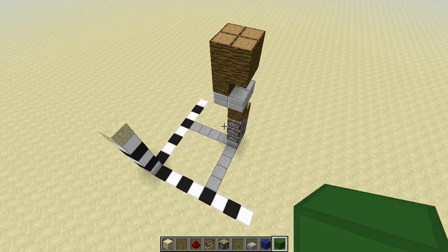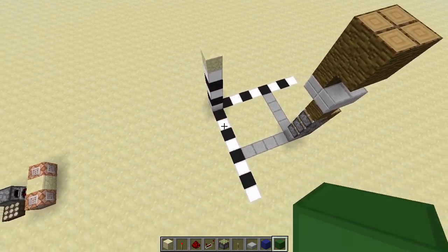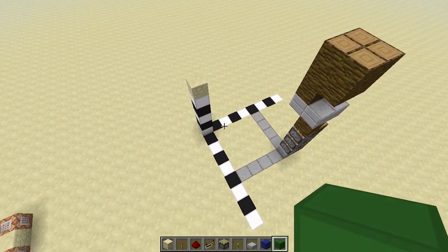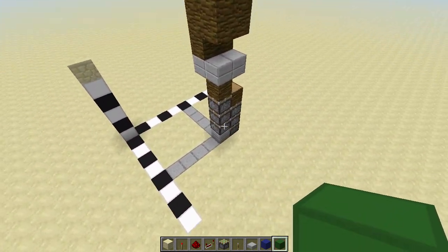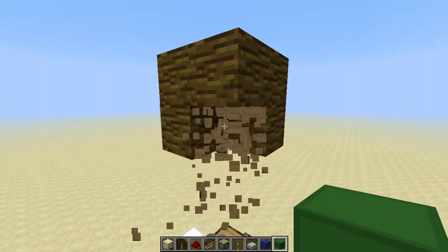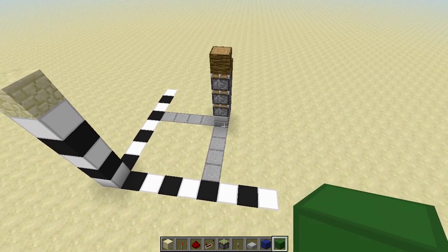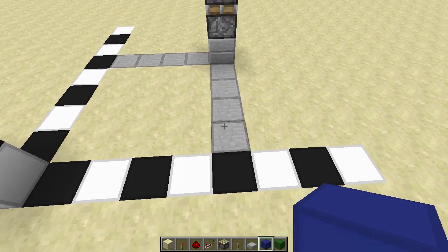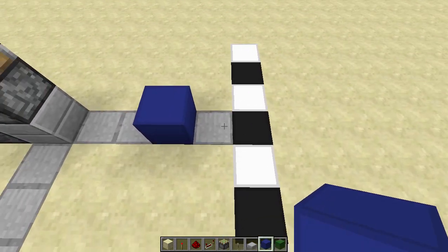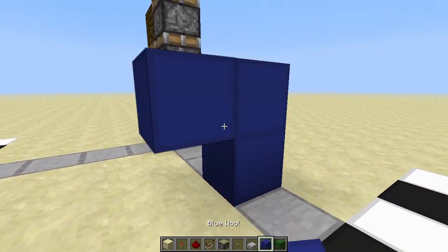That's pretty much everything you need to know about the orientation. This stack of pistons is located at five X and five Y, and the other one is at five X and six Y. I'm going to remove these helper blocks now, and we can start building. On this side, start by placing a block one block out from your wall — not directly against it but one block besides — and then build a zigzag.